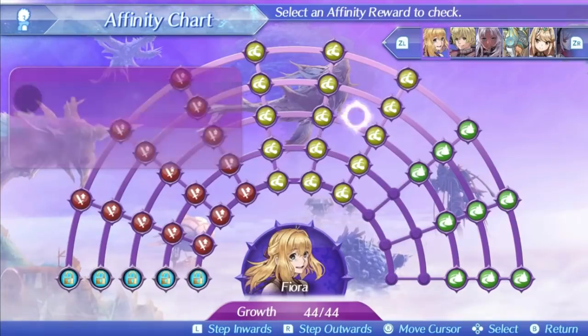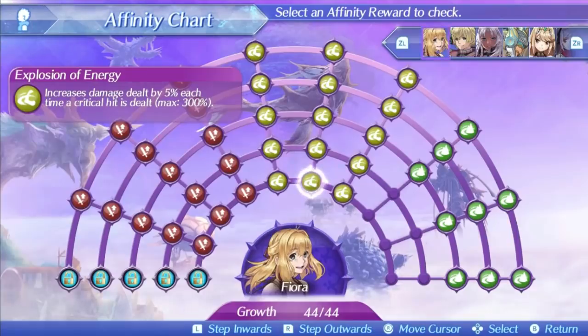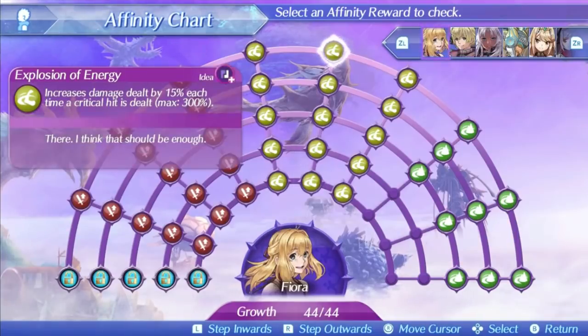Fiora's second skill is Explosion of Energy. This increases her damage every time she deals a critical hit by 5% at level 1, rising up to 15% at level 5, and capping out at 300%. Remember when I said Fiora had the highest critical hit rate? This skill will stack up insanely fast and give you absolutely ridiculous damage. The ring auto-attack combo on Morag and Rex has about 5 hits each — if you crit all 5 before using any arts, that's already a 75% damage boost. Every multi-hit and every art you use will increase this further. The only real weakness is losing it if you swap off Fiora and having to rebuild it when you swap back, but that is a very small price to pay.